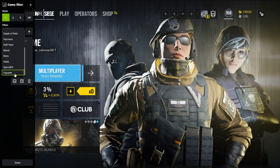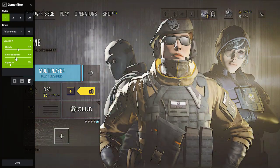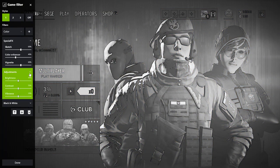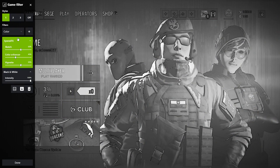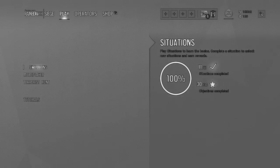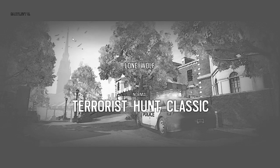Let's actually do something real here — special effects, vignette, and then add a black and white. We don't need the adjuster. Intensity — turn it down a bit. Done. And we just hit that and play. We're going to play some Terrorist Hunt, lone wolf, normal. All of this is happening in real time — that's pretty crazy.